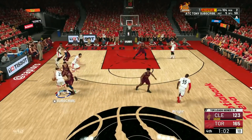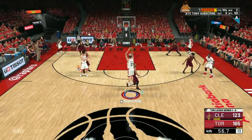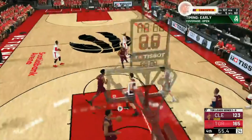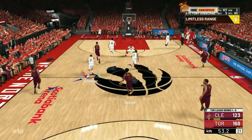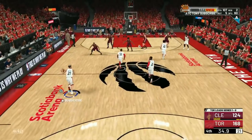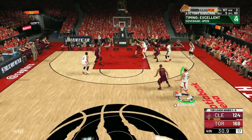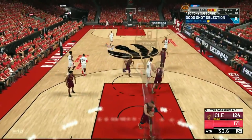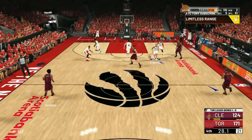Once I get my badge and takeover activated, I start doing the moving shots and all the crazy stuff. Here, what looks like a broken down play isn't — I take one or two dribbles to the left, easy step back, and shoot over my defender who's smaller. You need to have limitless pop-up active at all times. Once I get my takeover, those are the only way and the easiest way to get your moving shots done.